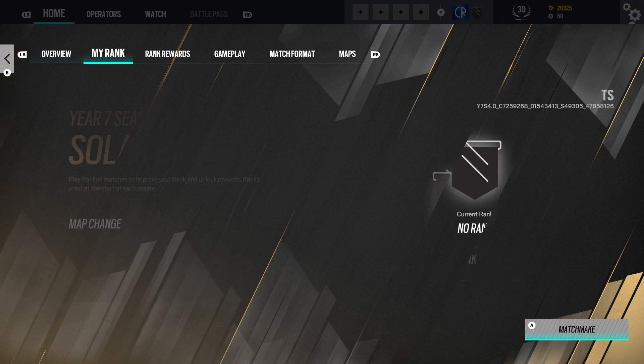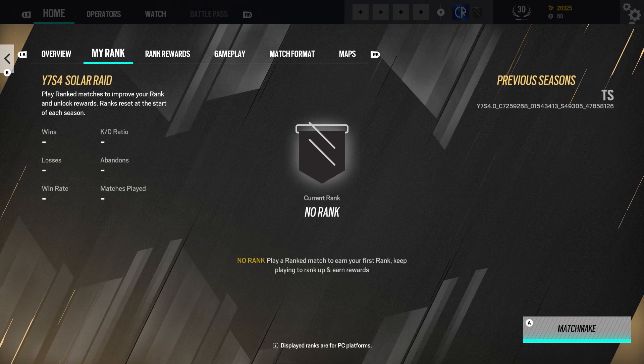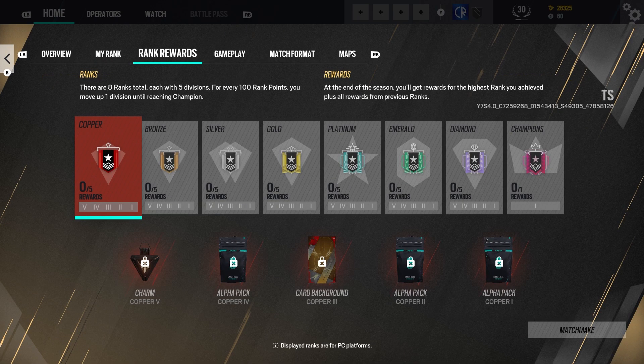The next tab is My Rank, and this shows wins, kill-to-death ratio, losses, abandons, win rate, and matches played. Of course, it'll show your rank there once you've played, which will always begin at Copper and you'll progress up as you play in this new ranked system.